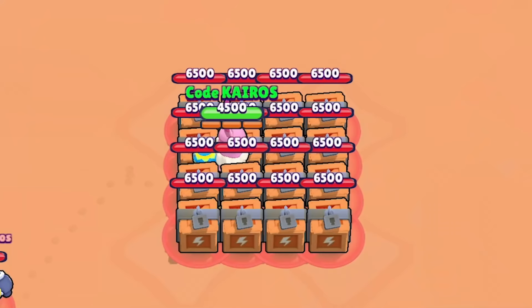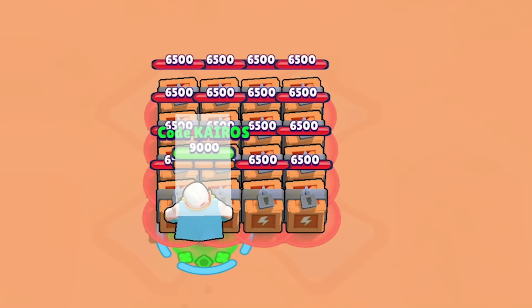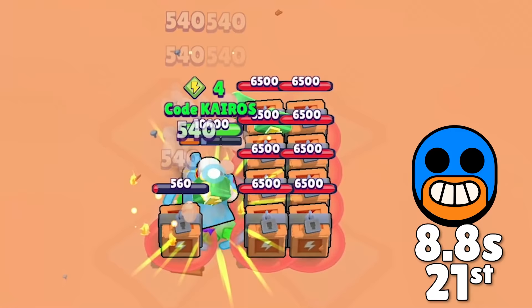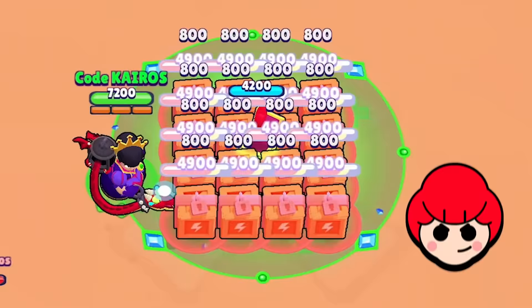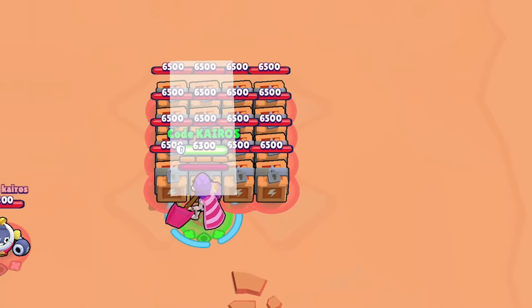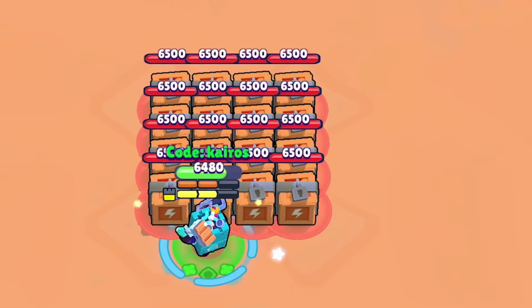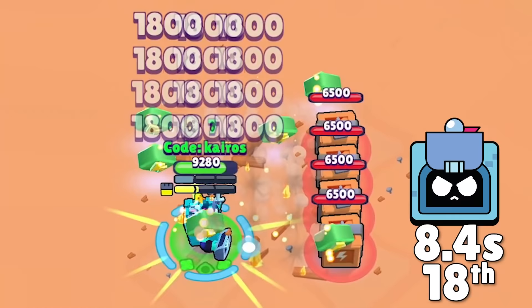Now, Grom deals heavy damage to all the boxes right at the start thanks to his super and his gadget-activated attack that literally deals so much damage. He is the first brawler to take out all of the boxes in less than 10 seconds, and ends up getting 22nd place. Next is El Primo, who actually gets a better time by not using his super at the start — he just punches, then gadgets, then supers, and finishes it all off in 8.8 seconds for 21st place. Next is Pam, who literally can't destroy all boxes faster than her turret, so she just chills and waits for it to destroy them all. It takes 8.7 seconds and she gets 20th place. Now Mortis can dash through several boxes with each attack, and he holds onto his super until he picks up some power cubes to deal huge damage to the remaining boxes. He destroys them in 8.6 seconds and gets 19th place. Now Ash uses his gadget to instantly increase his rage, so he can take out the first three rows of boxes and collect the power cubes. It takes him 8.4 seconds and he gets 18th place.